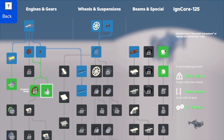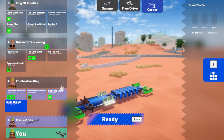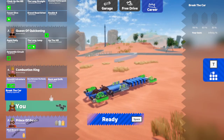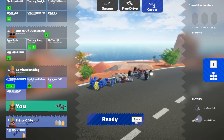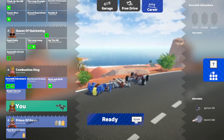So it is the downhill adventure, or the queen of quickening race, that we want to work towards opening up. We'll head into our career because our car's already set up, and it says we want to do the downhill adventure which hopefully we will go fast enough to be able to unlock.